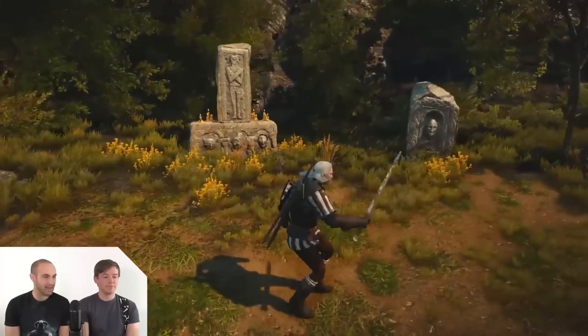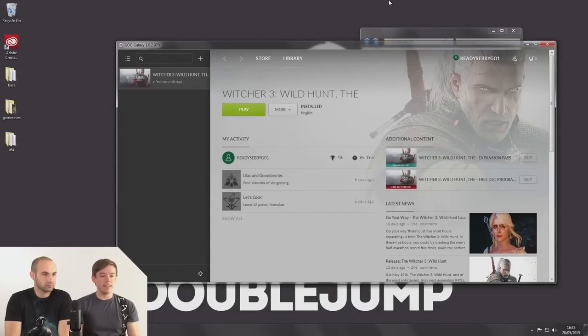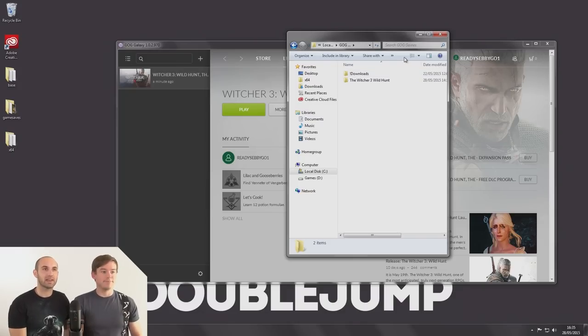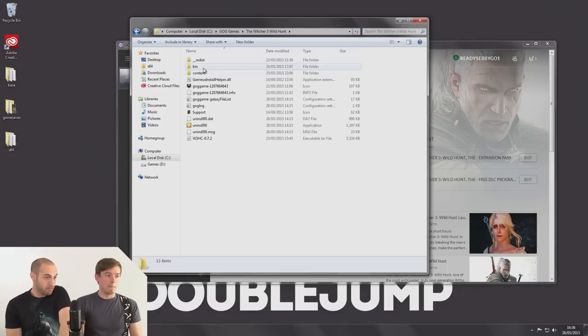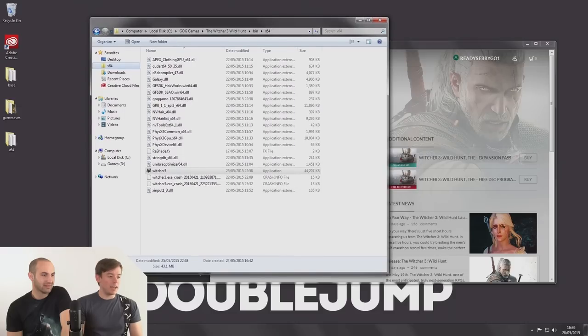Shall we jump out of the game and show people how to install a mod? Let's do exactly that. The first thing you'll notice is that instead of using Steam, we're using GOG – Good Old Games. This system is almost certainly going to change once there's Nexus Mod Manager support. For the meantime, it's kind of like a manual download was with Skyrim – you just have to put the files from the mod in the right folder. Head to C Drive, GOG Games, Witcher 3, then BIN, then X64.